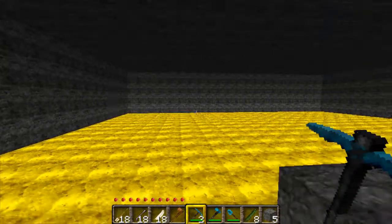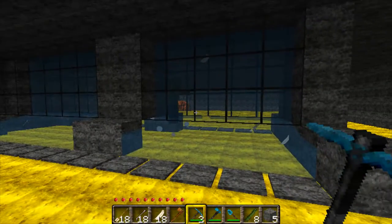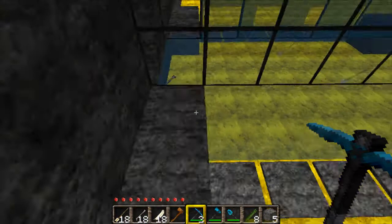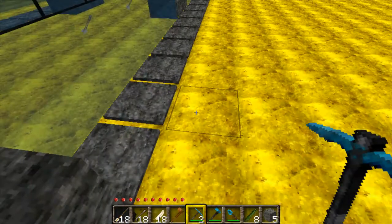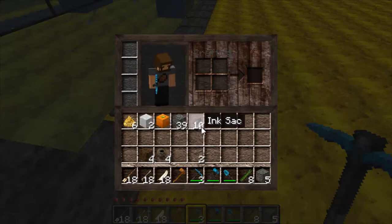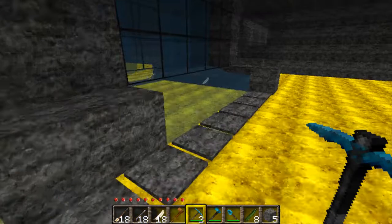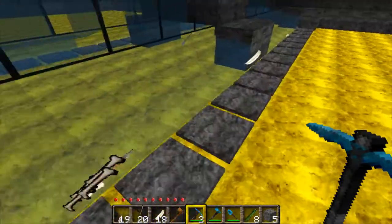Alright guys, what's up - we're back for a quick update on the spawner. I just wanted to show you the progress, it's working phenomenal. I'm getting about, right here, this is just in like five minutes: 18 arrow, 18 bone, 18 feather, and 10 inks because the water spawns octopuses.